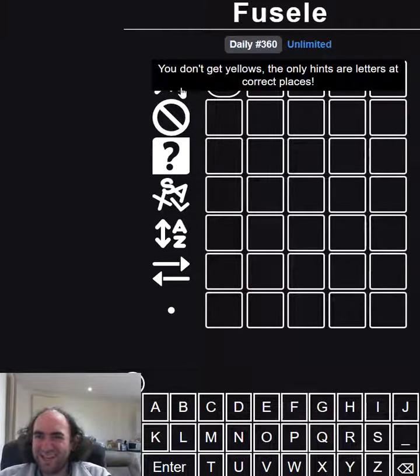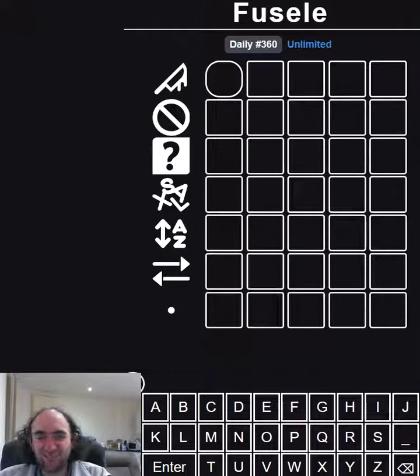On the top row, I don't get any yellows. The only hints are letters in the correct positions. So if I try five different letters, I'm probably not going to learn anything, because unless I happen to get the right letter in the exact right place, it's just not going to help.